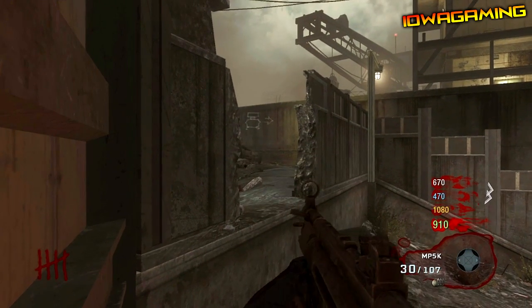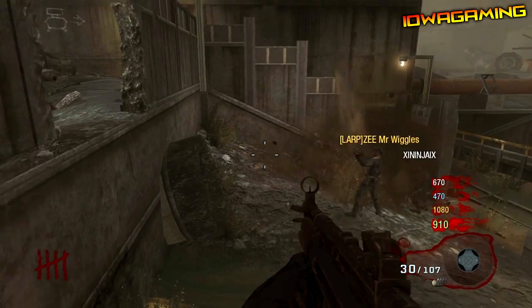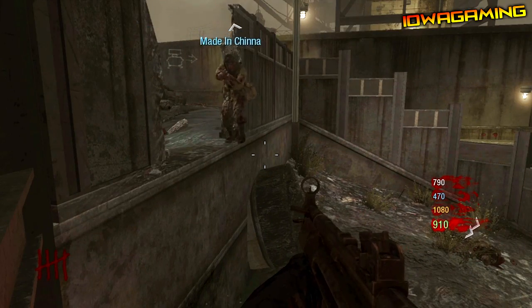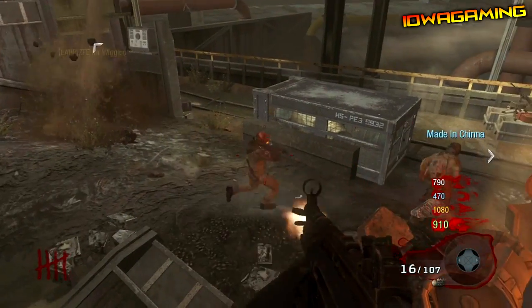You can walk along the whole thing so you can get more than one person up here. The zombies can't hit you at all, you can edge your way anywhere you want. More than one person can get up here. It's a pretty good glitch and you can't grab drops but you can have your friends do that for you if they're down on the ground.